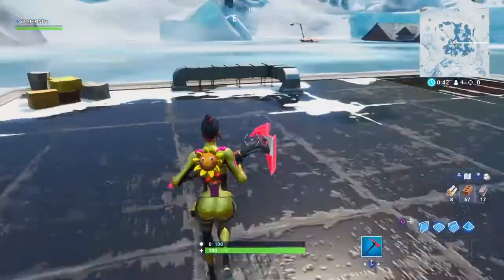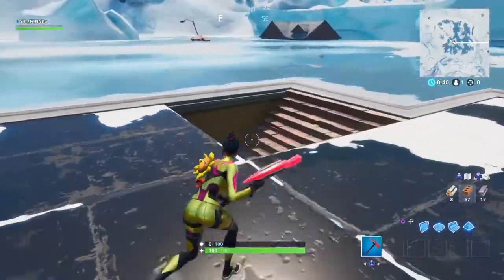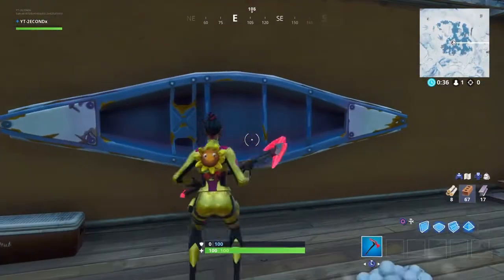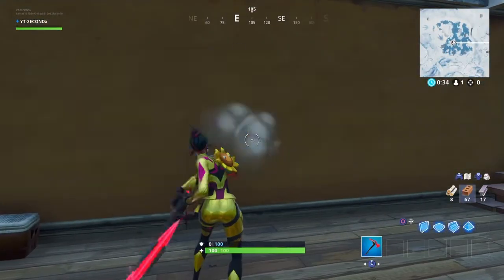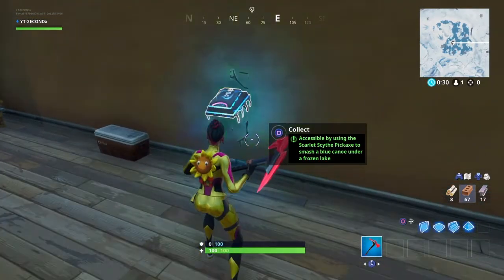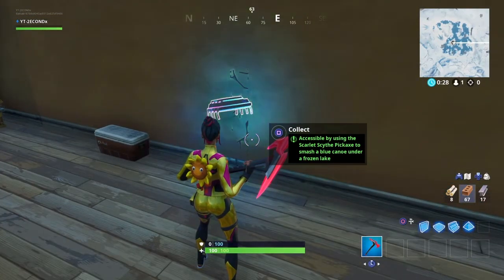Right over here where you can stand, you smash through the ceiling and come down here where you can find the blue canoe. Simply smash it, and the Fortbyte will appear. Walk up to it and collect it, and you'll be all done with Fortbyte 94.